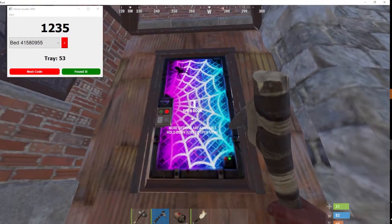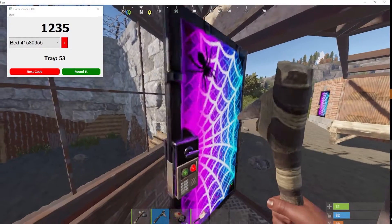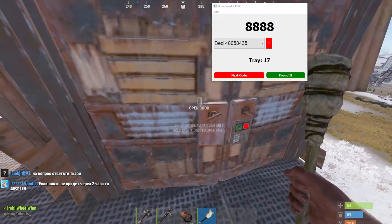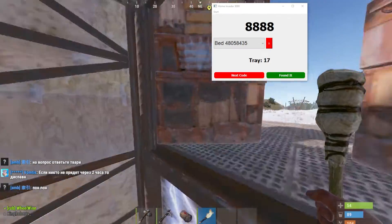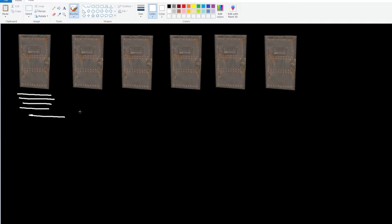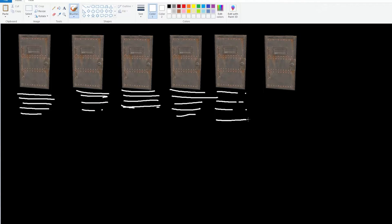I made a program and a new method that can change the way your wipes go. If the odds are on your side, you can get into a base in less than an hour. Here's how it works: instead of trying many codes on one or two bases, you try a moderate amount of codes on multiple bases — ideally 10 to 15 — which will improve your odds.